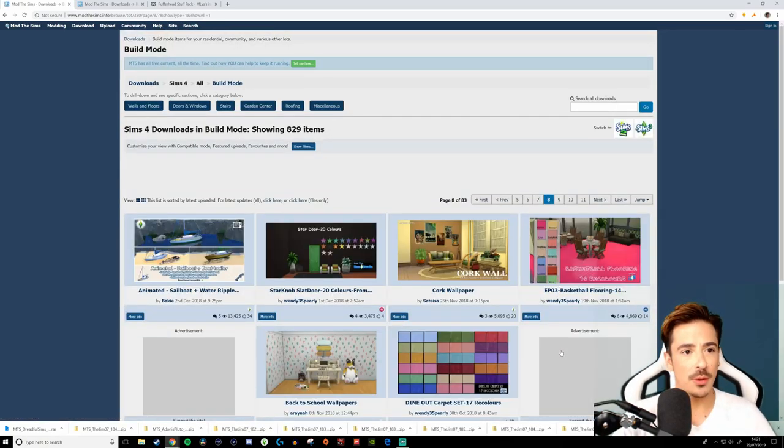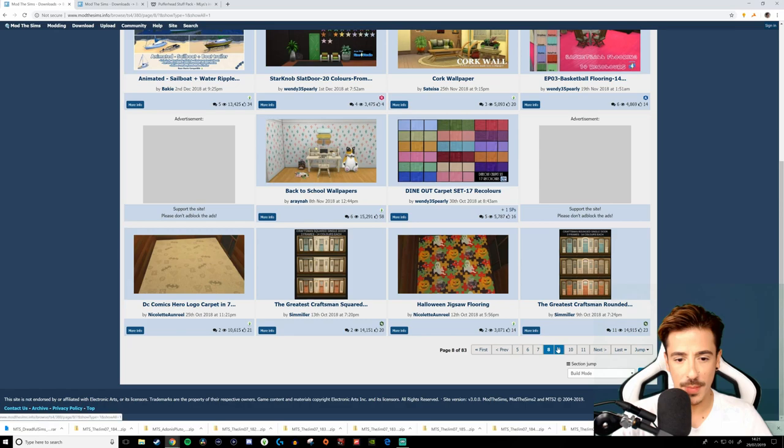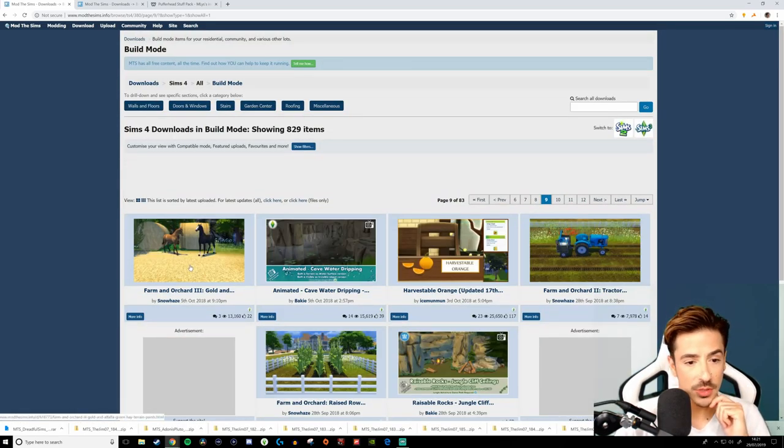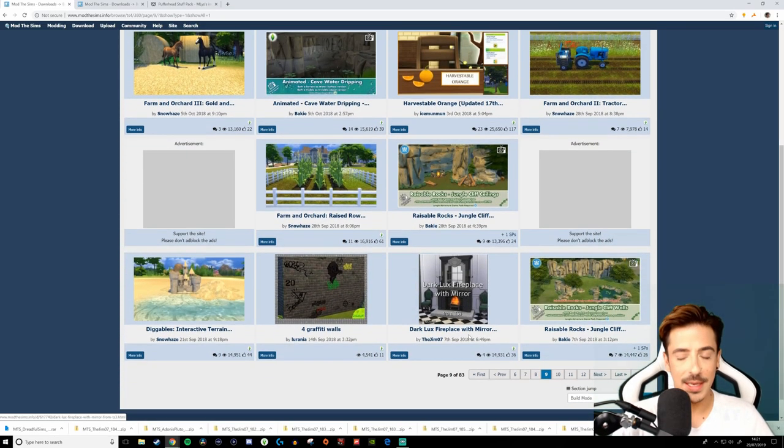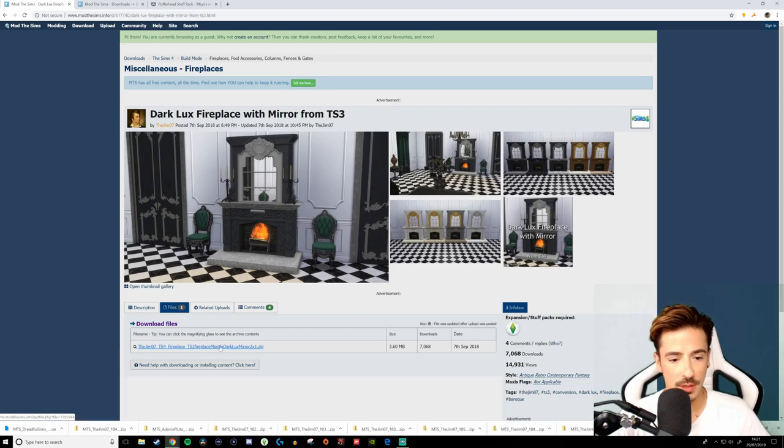I'll go up to page 10 and then move on to the buy mode section on Mod The Sims and go from there. Cork walls — not for me, darling. Horses! Half support oranges, farm and orchard too, and a tractor — my boyfriend would absolutely love that; he's completely addicted to farming simulator and he's actually playing on it now. Oh, that fireplace is nice — I like that! Let's grab it and see what it looks like in game.